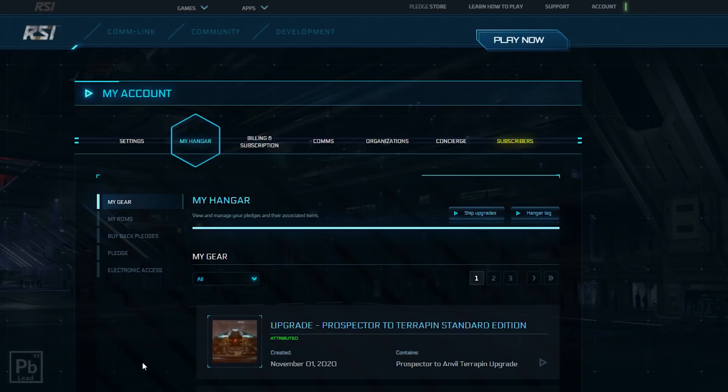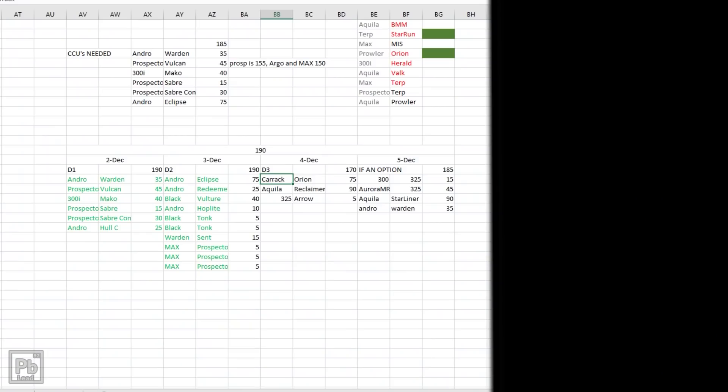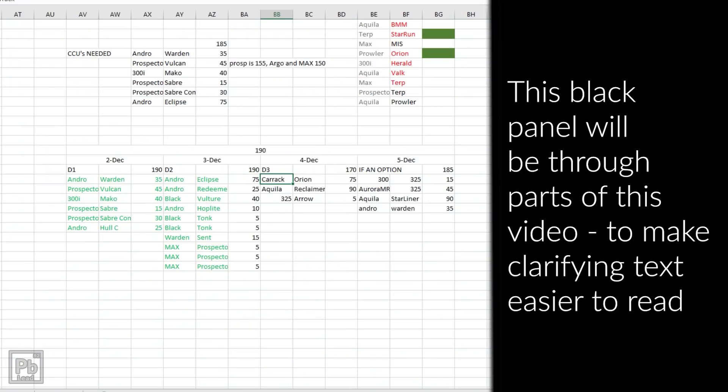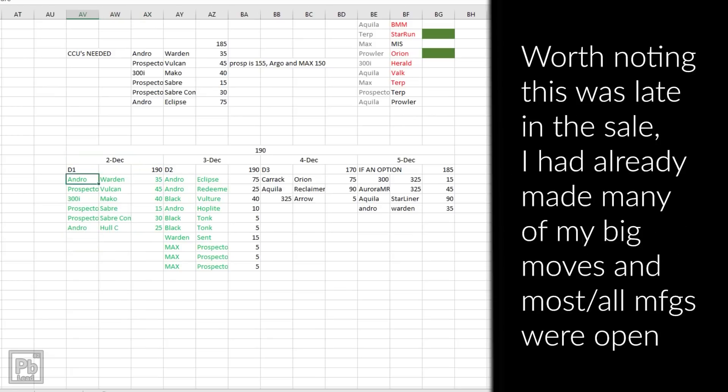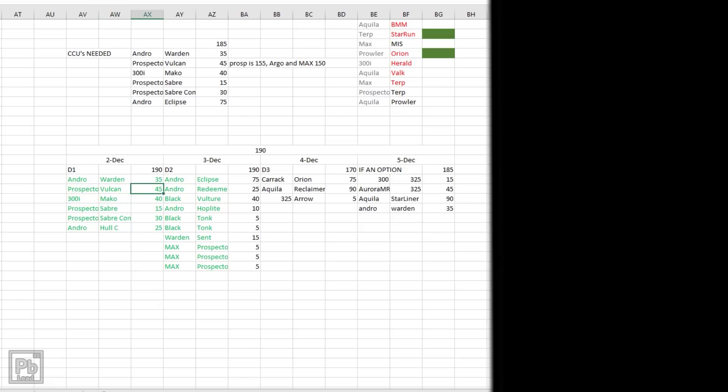You should plan for the sale — we're going to look at some remnants of my planning from last year. At this point in the sale I was trying to spend only $190 in credit. On December 2nd these are the CCUs I picked up: an Andromeda to Warden CCU for $35 and a Prospector to Vulcan for $45. These weren't necessarily from seeds — I had specific plans for each of them.